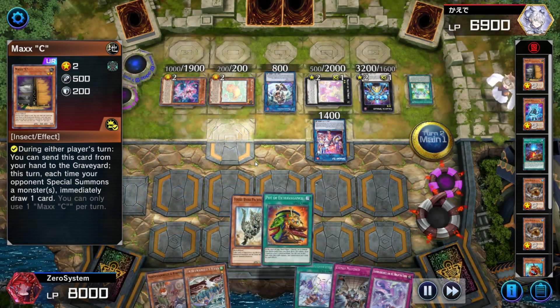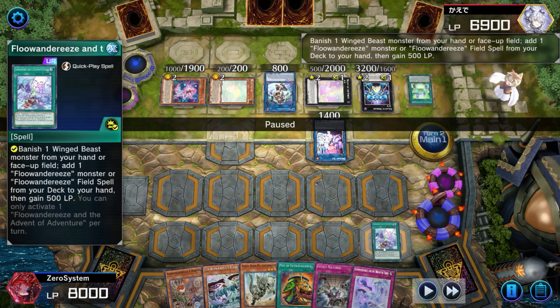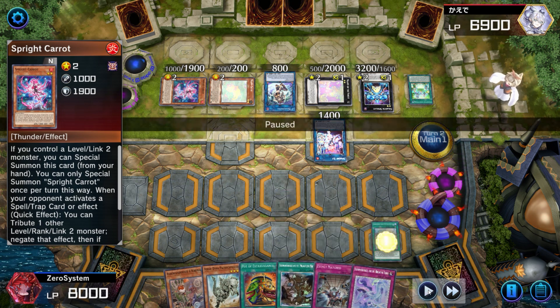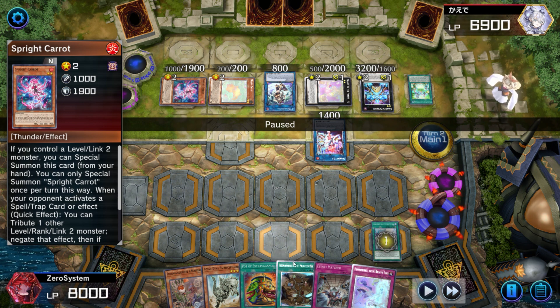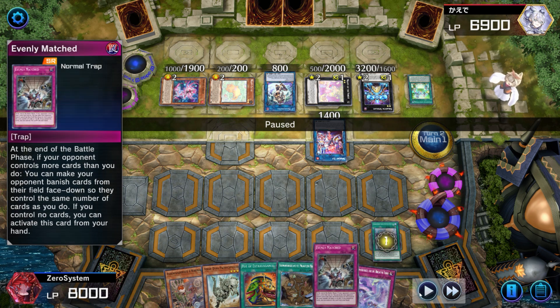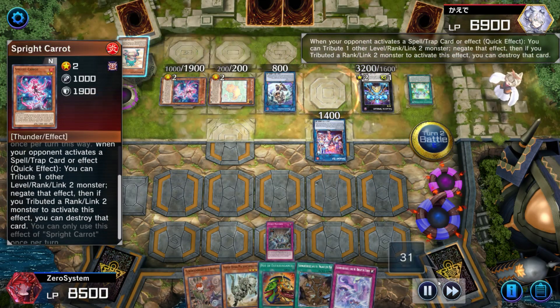The nice thing about activating Extravagance now is people probably think you're on Labyrinth. We do draw the Fossil Dyna, so what I'm going to do is continue to try to bait the Carrot — activate the Advent of Adventure, banishing Eaglin and grabbing Map. The opponent still does not activate the Carrot here. So at this point I'm like, if I activate Map, it's a risk, because if they don't negate with Carrot, they might Evenly Match this offline. So I have to take the alternative route in activating Evenly Matched here, forcing out the Carrot negate.